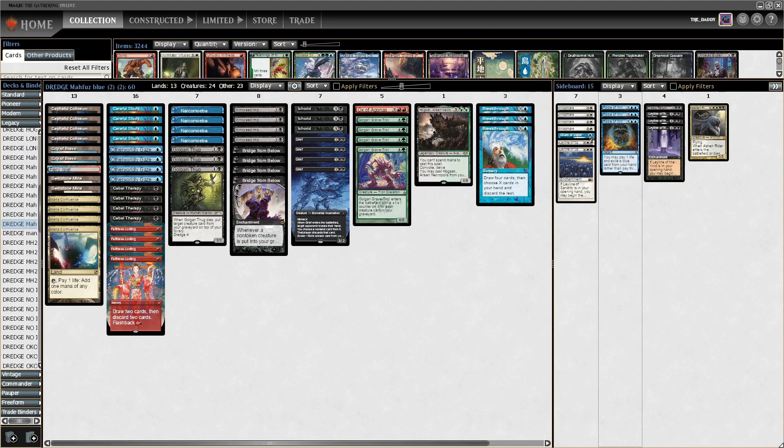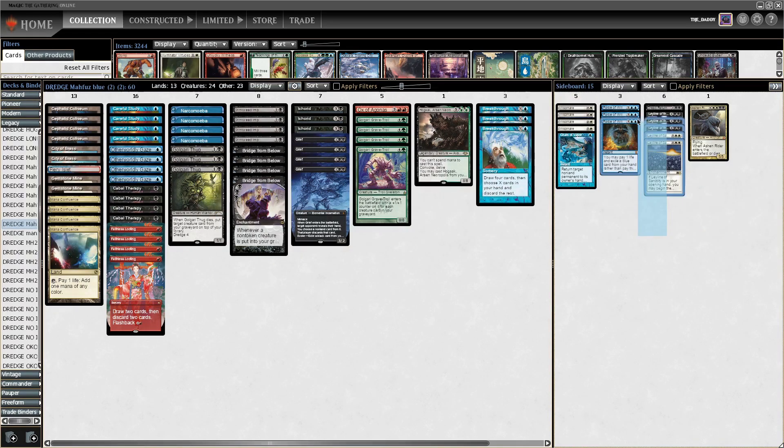In the sideboard we've got a playset of Wisp Mares and a Chain of Vapor as the leyline answers of choice. We have two Leyline of Sanctity — slightly less than normal — however it's backed up with three Force of Wills, which is very good against Crop Rotation decks and Endurance decks. Force can answer Elvish Reclaimer, can answer Endurance, can answer Crop Rotation. Three Leyline of the Void, one Dread Return, and one Ashen Rider as the Dread Return target — all very standard. Mufuz said he liked Wisp Mare right now because there's a lot of Moon Stompy going around.